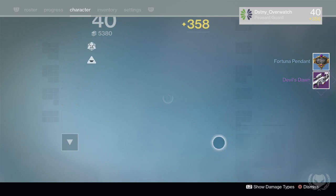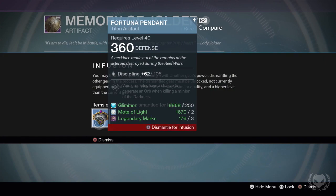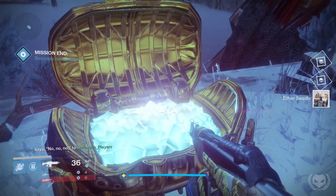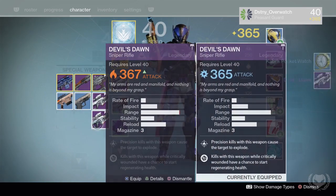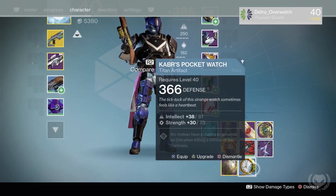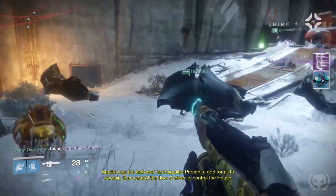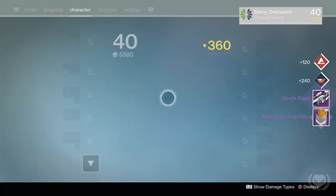Moving over to the artifact — we have three methods. The first method is by opening horde chests at the end of strikes using skeleton keys. You may have a few skeleton keys because up to 365 light you'll want to be grinding SIVA Crisis Heroic Strikes. If you are currently below 365 light, save your skeleton keys until you hit 365. After that, when you open up horde chests at the end of strikes, they will have a chance to drop blue artifacts that can be above 365. There are two layers of RNG here because you will need skeleton keys beforehand and those are not guaranteed drops.